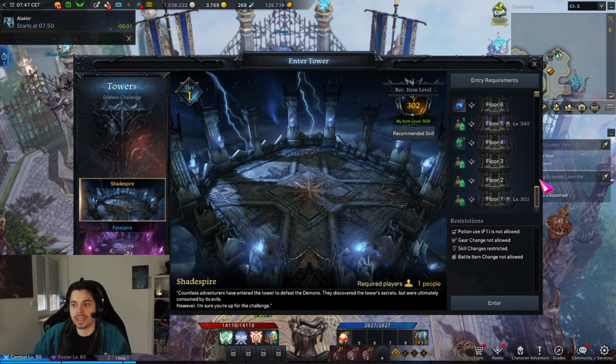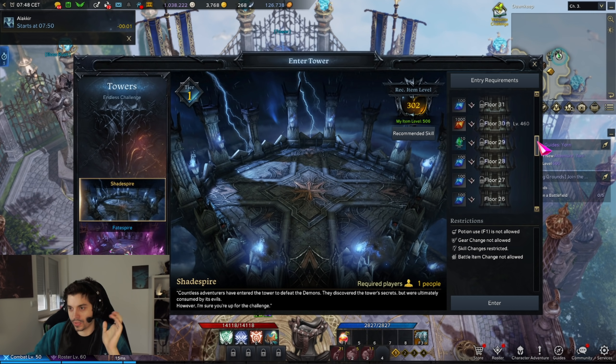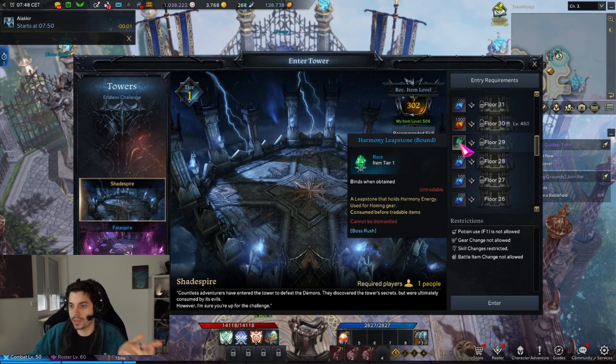All you need is a character at item level 340. The reason to do the first clear on a character that isn't your main progression character is that all of these materials — guardian stones, destruction stones, leap stones, and shard bags — are only available to subsequent characters once you've cleared the tower once before.